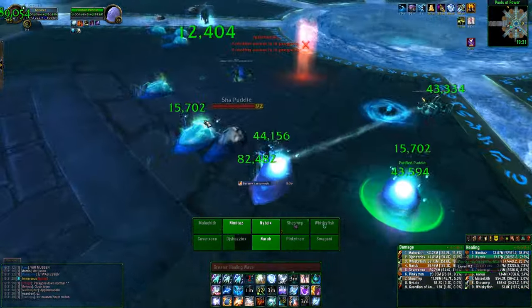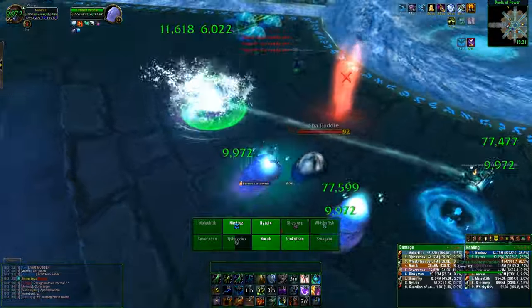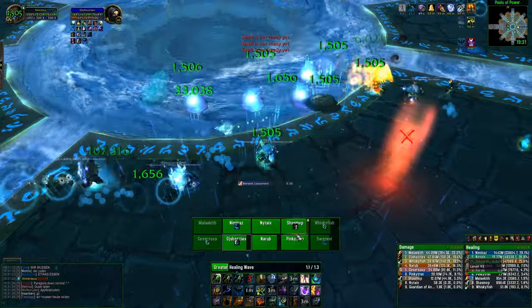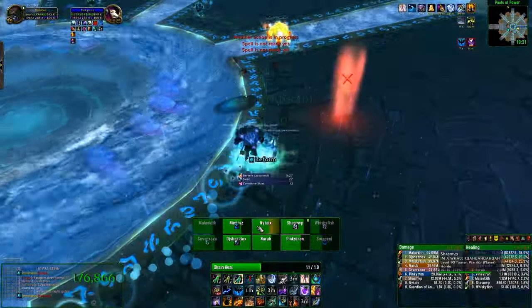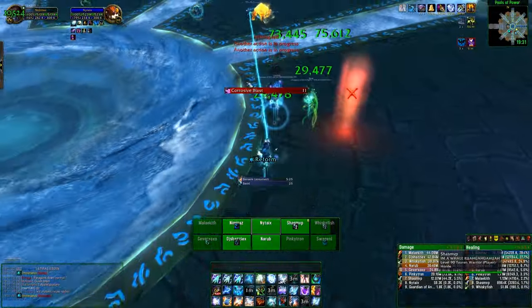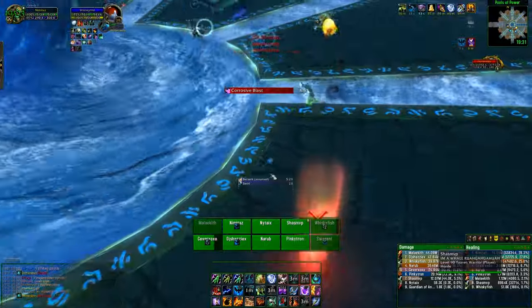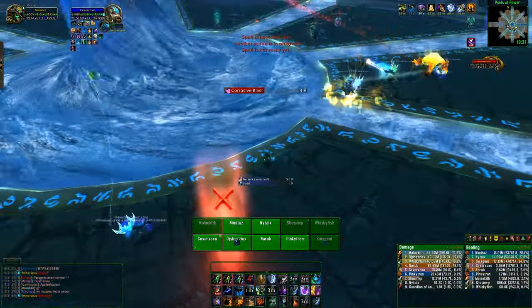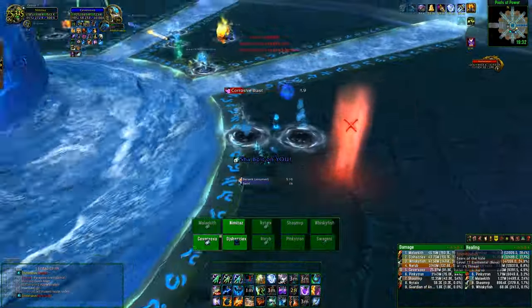So essentially in this phase: kill the black blobs, heal the blue blobs, and try not to let as many through as possible. If you do everything right and manage to kill and heal up all the blobs, the boss can lose up to 25 corruption — which is 25% of the boss — and that's really what you should be aiming for. It is definitely possible; you just need to communicate and be ready.